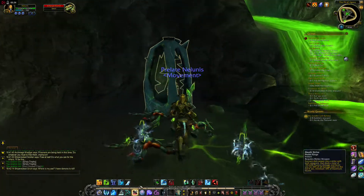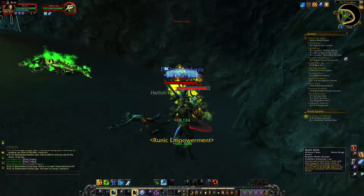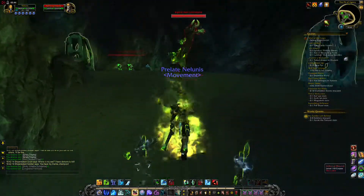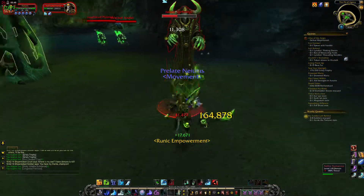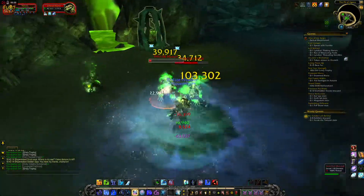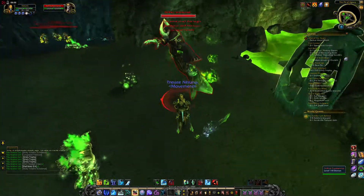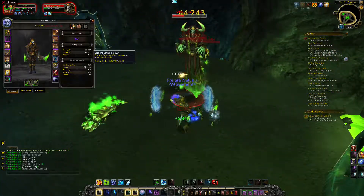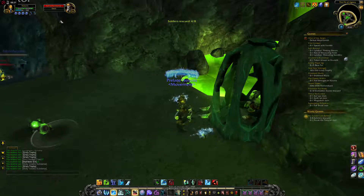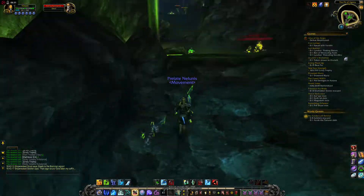It might just be that sometimes Deathstrike doesn't proc at all. I don't remember what the requirement for that proccing is - is it just like Victory Rush? It seems to proc when something dies. It didn't used to be like that though - didn't it proc from abilities being used before? You have very very quick gameplay, like even with just 20% haste, it's really really good. More haste is always good pretty much for any Death Knight, because of the fact that haste affects attack speed and rune regeneration - not runic power, but how quickly your runes recharge - which is pretty important.